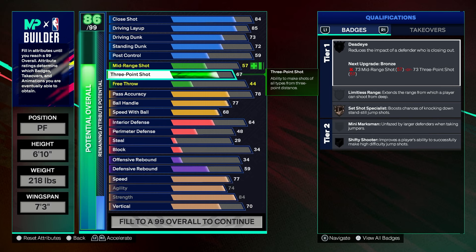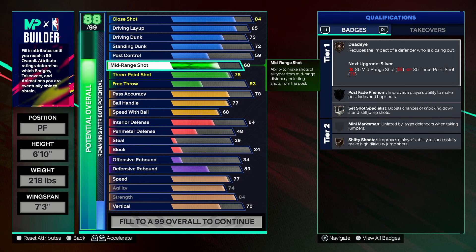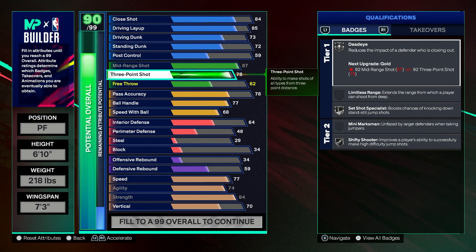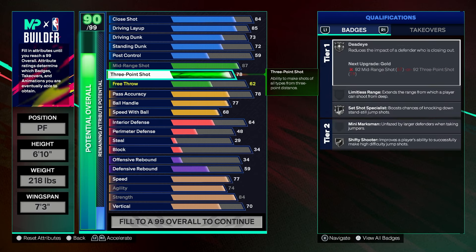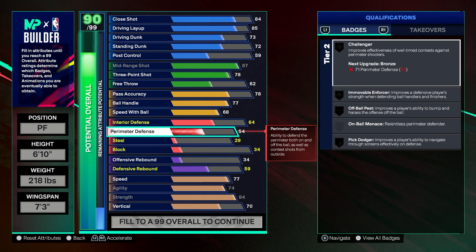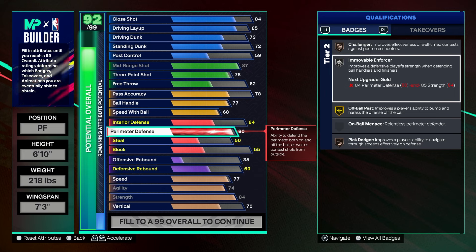For three-pointer we're doing 78 — that's good enough. Combo it with an 87 mid-range and you'll be able to get good jump shots. There's really no difference between 80 and 78, so 78 is the right call — psychologically 78 and up you can hit. For perimeter D we're going 80 so we can get at least Gold All Ball Pest and Silver Movers and Shakers.